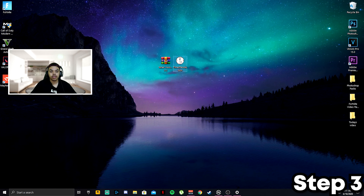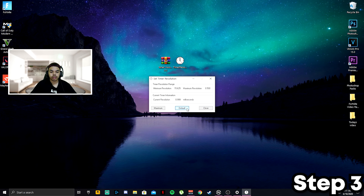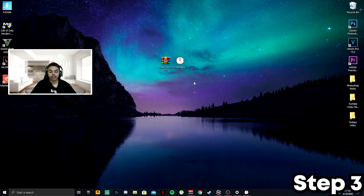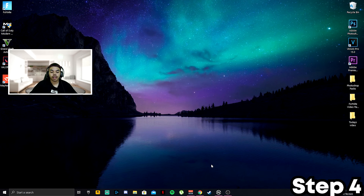Double-click the extracted TimerResolution file — it will be set to default. Whenever you're about to play a game, click Maximum. This can help stabilize FPS and cancel out most of your input delay. Once done, just keep that lined out.